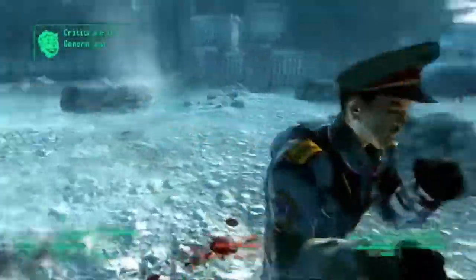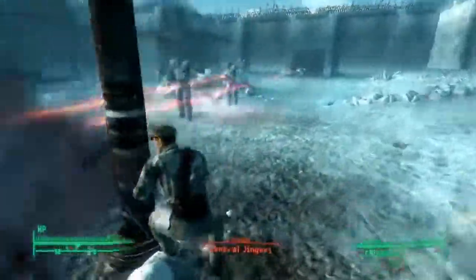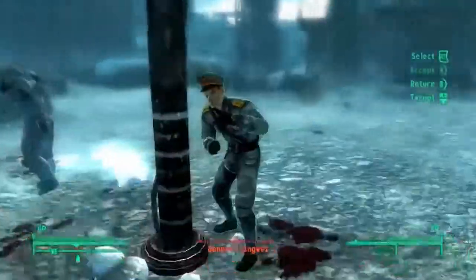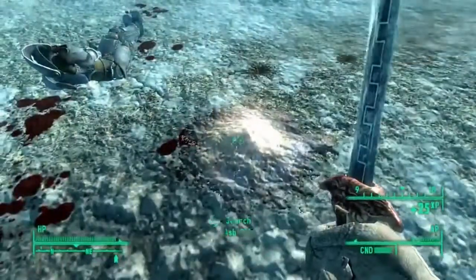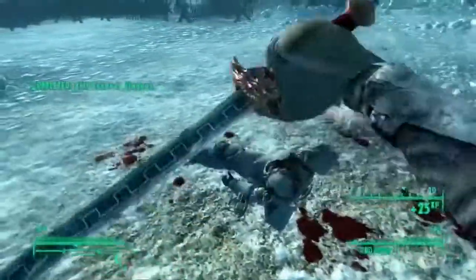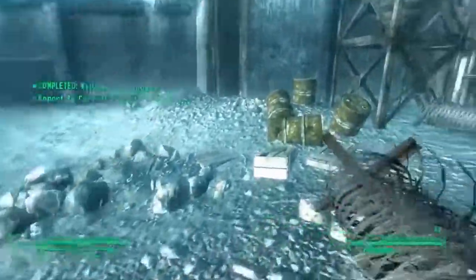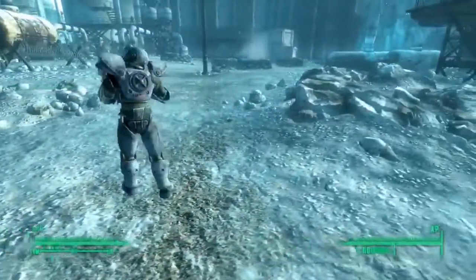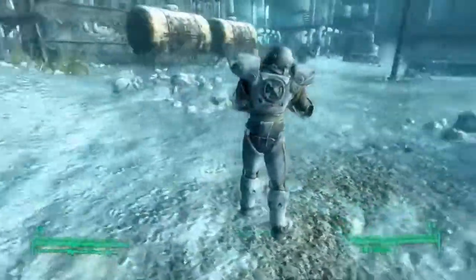And basically you can kill him with his own weapon. Now he's running away. That's basically how to get General Jingwei's Shock Sword in Operation Anchorage — the simulation variant. So that way you'll have two of them: one the Wasteland variant and the other the simulation variant.